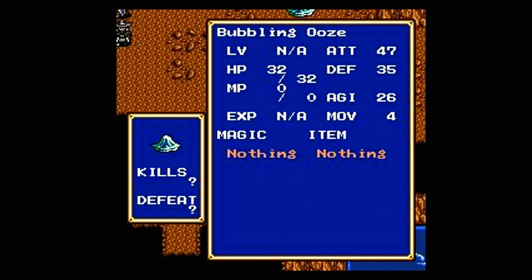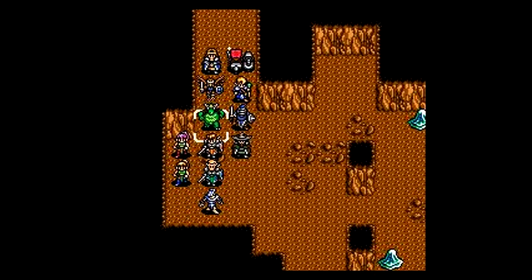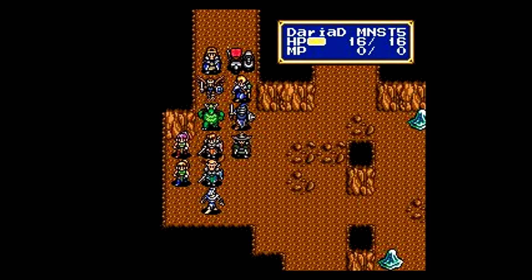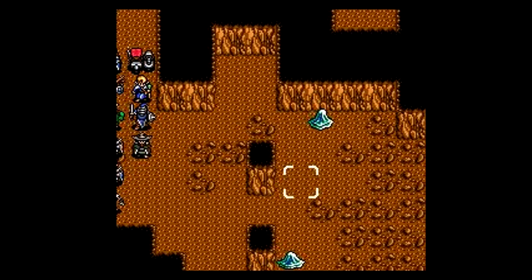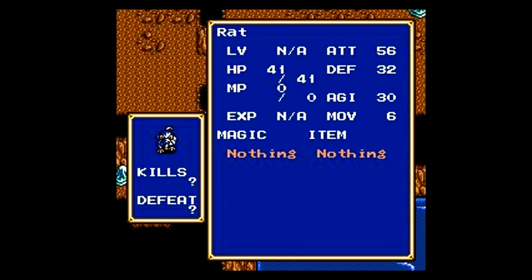Anyway, there's bubbling oozes — we saw them earlier. 47 attack, 30 defense, 32. They were outside. They can throw bubbles to ignore your defense. Bubbles themselves can't actually kill Daria, thankfully. They do around 12 to 13, if I remember correctly, from the Devil's Tale battle. The rats, we've never seen them. They're full-sized instead of giant, so they're, of course, way more dangerous.